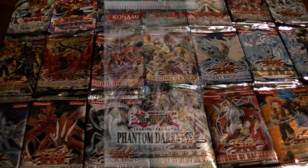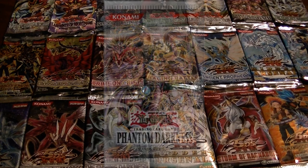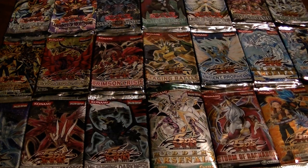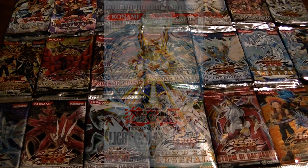The twenty-sixth booster pack was Phantom Darkness, and this was an absolutely fantastic pack. It introduced a lot of great cards such as Dark Armed Dragon, Cyber Valley, Dark Grepher, D.D. Crow, and so on. The twenty-seventh booster pack was Light of Destruction, which is one of my personal favorites because I like Lightsworn. It was the advent of the Lightsworn archetype, and there was also some other stuff in there like Arcana Force and Frogs, but obviously the Lightsworn were the money cards.